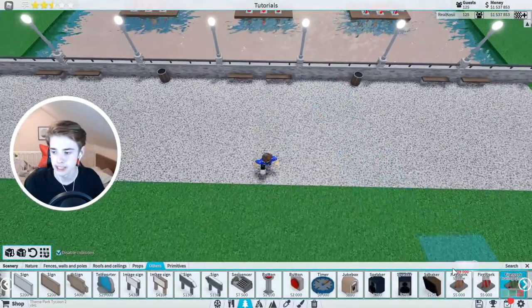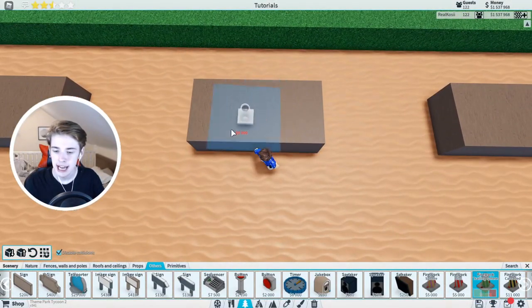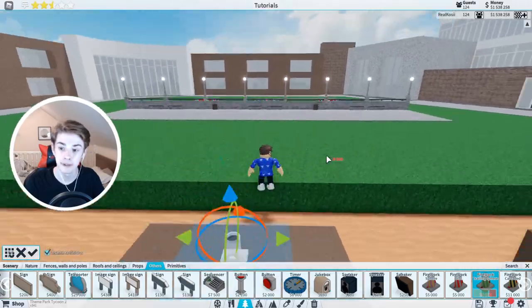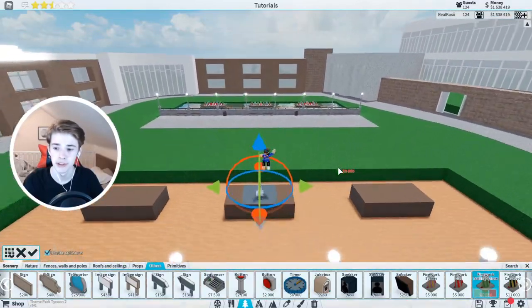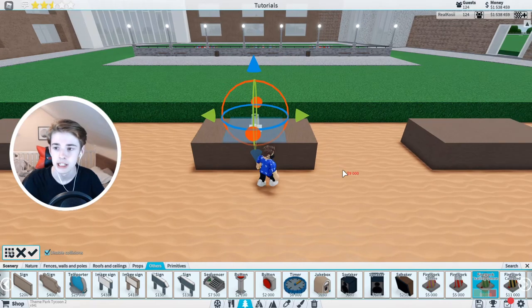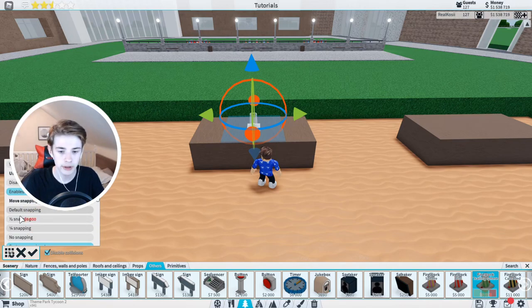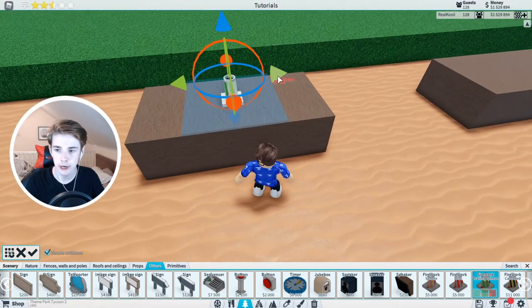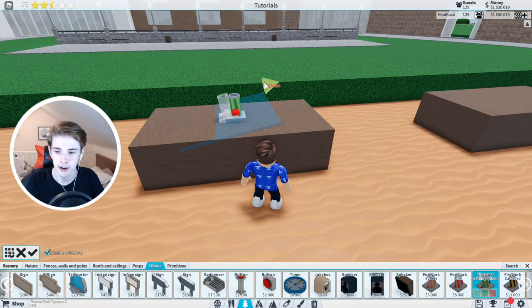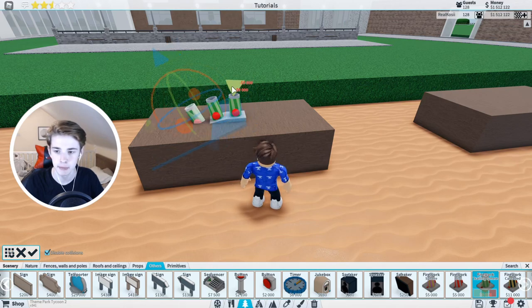For the fireworks, we're going to start off with a firework trailing sphere. Go on half snapping and enable precision build mode, then place one of those right here. Keep in mind this firework show is very expensive — it's probably going to cost you at least 100k, probably over 250,000 pounds, so make sure you have enough money before you start. Set move snapping to a quarter and rotation to 11.25 degrees. Place one, move it by a quarter, turn it 11.25 degrees, repeat that process — move by a quarter, rotate 11.25 degrees, and move by a quarter.